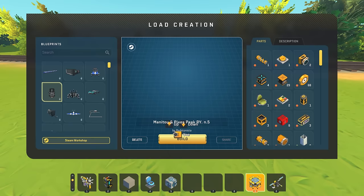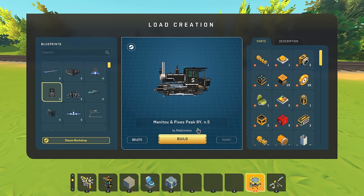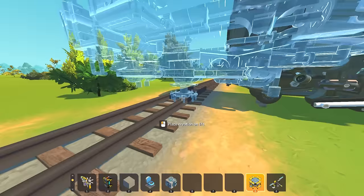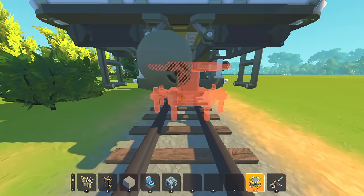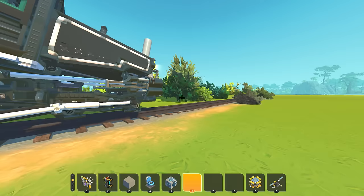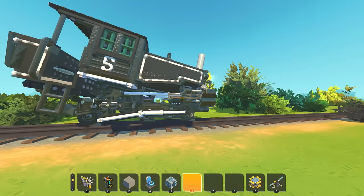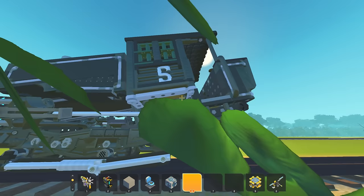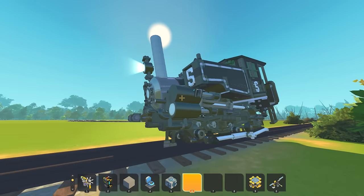Right away we're gonna start with the Manitou Pike's Peak number five. This thing is amazing by RedStonista. I hope I have the right gauge — it should be narrow gauge, yeah, it looks like that fits correctly. The whole cab is sloped because in reality it would be going up a hill, and you want the water in your boiler to stay level so your boiler doesn't explode — in this case all the water would be in the front.